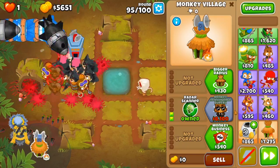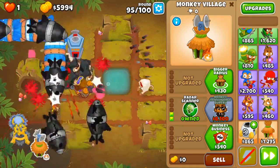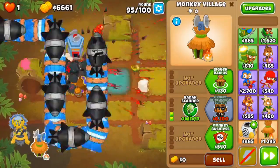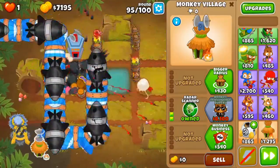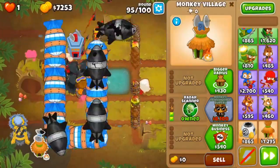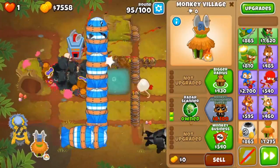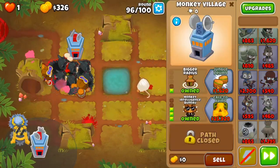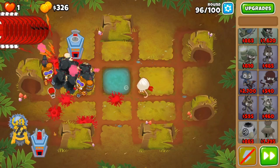Just to be safe I tend to get a MIB on this spike factory, just in case a DDT leaks through. It's not at all required — I just like having the safety of it. I'm just going to get super mines, cause why not. And there we go — we don't even leak any, which is fantastic.